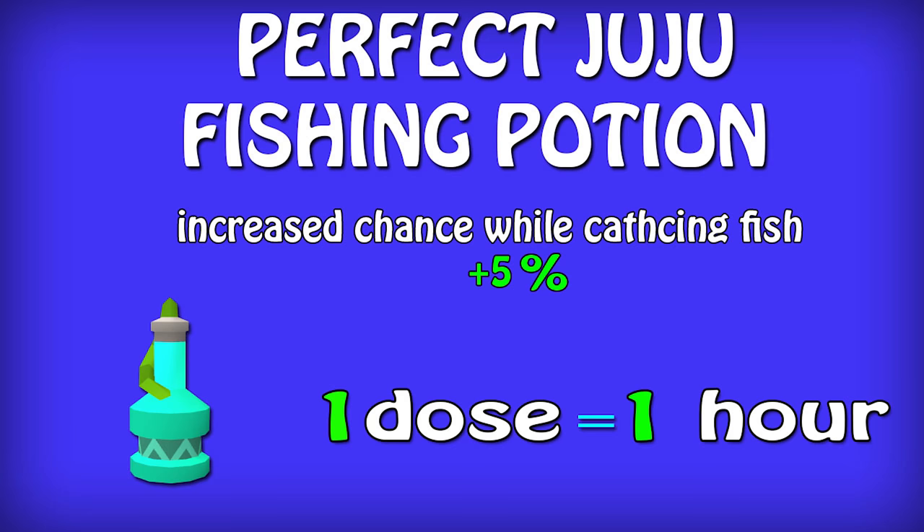Perfect juju fishing potion. A perfect juju fishing potion is made using the herblore skill. It is made by adding juju hunter dust to a juju fishing potion, which requires level 92 herblore and grants 127.5 XP. This makes a 3-dose potion. One dose of the potion increases the player's fishing success chance by 5% for 1 hour.